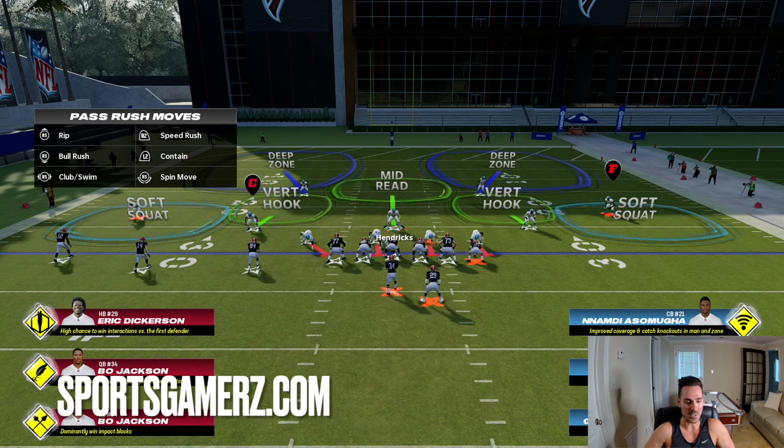I do cover all these rules a lot on sportsgamers.com and my VIP membership. If you want more info, click the link in the description — it's also pinned in the comments. Coupon code Duke will get you 10% off. Essentially, a soft squat — if you have your match setting on — will basically play a match rule. So if anybody hits the flat, it has to take that flat route. The soft squat would have to respect the flat, leaving the streak. Whereas if someone ran four verticals and there was no threat to the flat, the soft squats would match vertically downfield. So they do have a little more versatility, but to get the full effect, you do need the match coverage setting on.